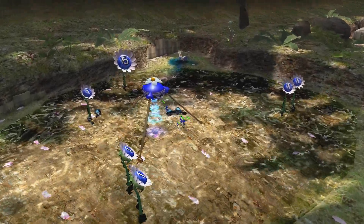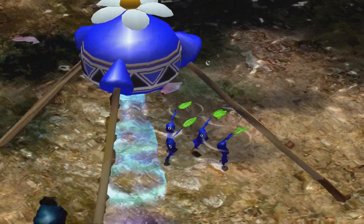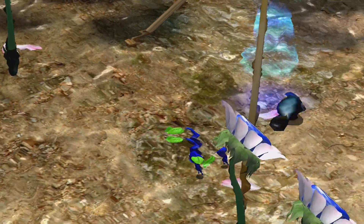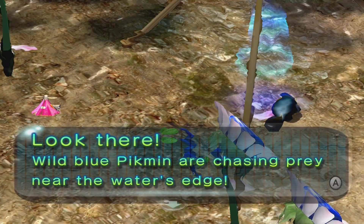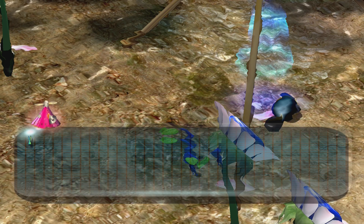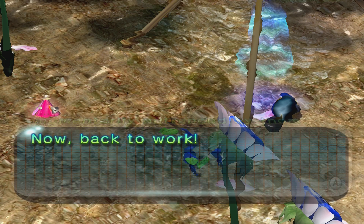On the other side of the gate you can see here we have some blue Pikmin. As you remember, they are the last Pikmin we got in the first game, and they are able to survive underwater. Wild blue Pikmin are chasing prey near the water's edge. Perhaps by observing these wild specimens, we can understand more about their true nature. I apologize — I was momentarily entranced by them. Now, back to work.